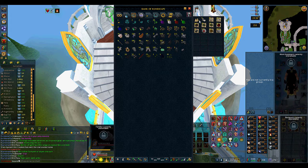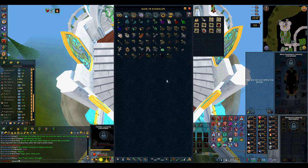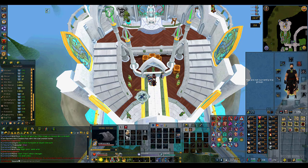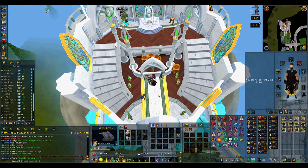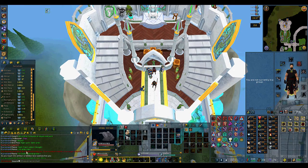Alright guys, so here we are at the bank about to price check everything we got from the mole. As you can see it wasn't very much — it doesn't have a very large drop table. The only notable things it drops are the mole claws and the moleskins. The mole noses aren't really notable so I won't take those out just yet. The rest of this is just my loot tab since I got my last pet, which was only a couple days ago — a couple hours of Araxxor, a new signet, and I think two or three raids runs. This was only 204 total KC.